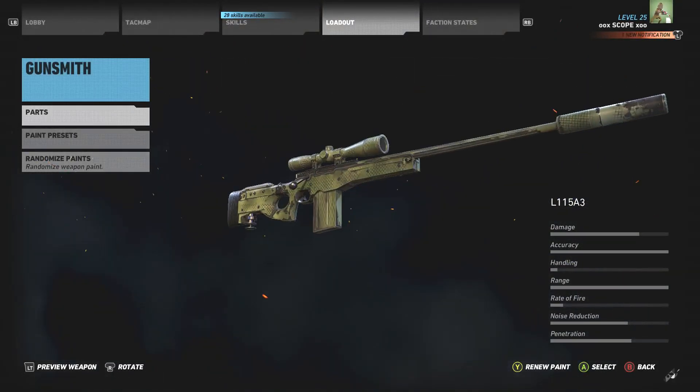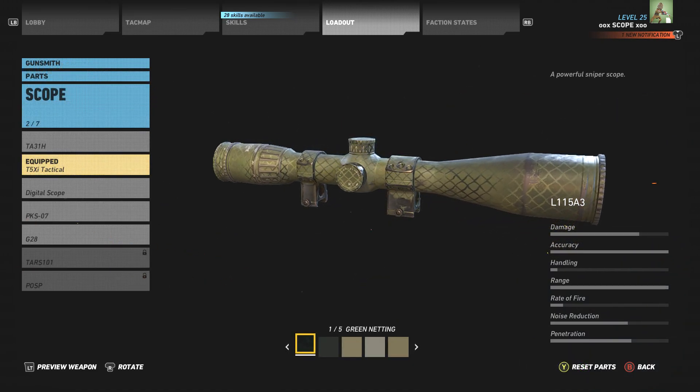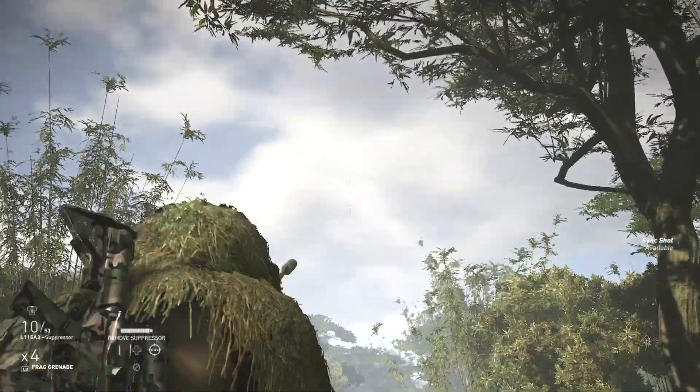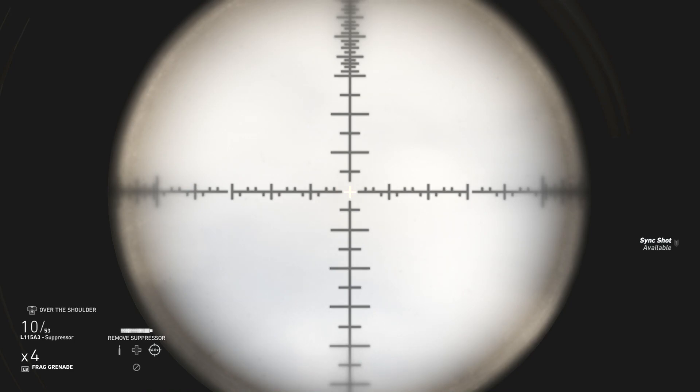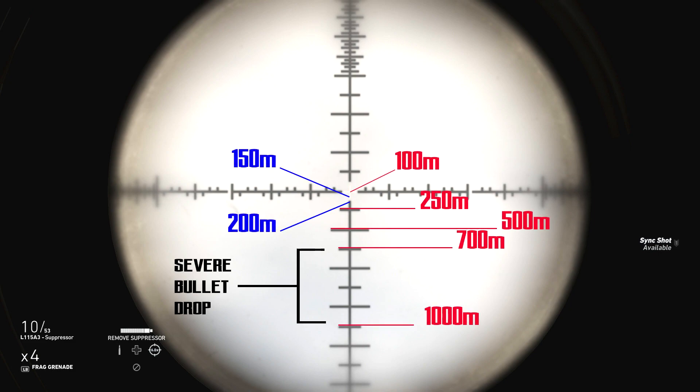The rifle I use is the L115A3 with the T5XI tactical scope, and this is the combo I use 99% of the time because it's what I feel most comfortable with. Looking through the scope, I know that the weapon is zeroed in up to and including 100 metres at the centre of the reticle. The bottom of the red cross is 150 metres, the first part of the black section is 200 metres, then 250 and then 500 metres. Once you know these distance markers, distance sniping becomes a lot easier.